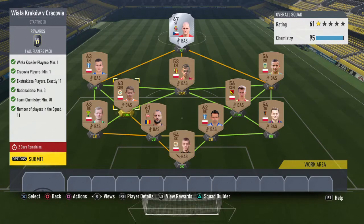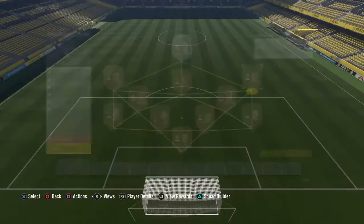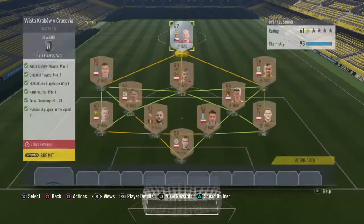Next is the Wisła Kraków challenge. If you guys have done the bronze pack method and been smart, you will have stored some of these players in your club. I've been doing the bronze pack method now for about three days and just stored all these players, just in case we ended up needing them for the squad builder challenge — which we did. I only had to buy three players again for this one: this guy for 200 coins, and a striker for 1.6k.